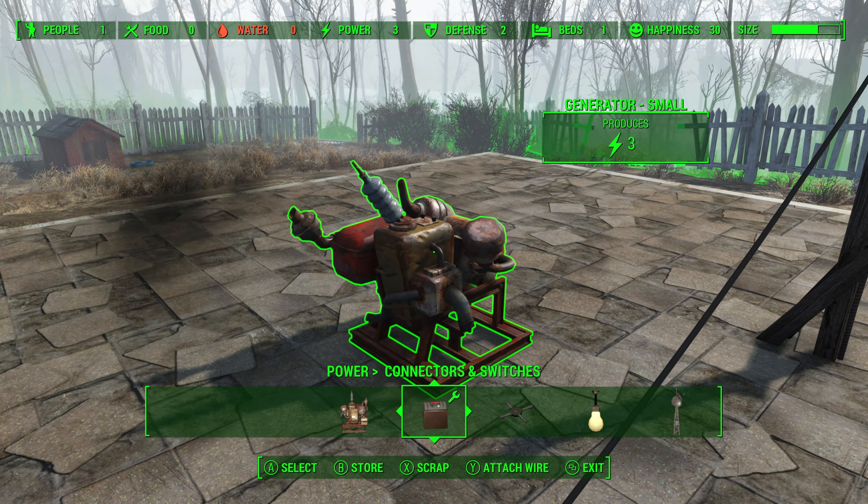Now what we're going to do is move this conduit, and as a result of moving, notice that the wire has basically jumped back to the conduit. Now — this is important — we're going to go ahead and store this wire. It may not look it, but this generator is actually wirelessly connected to this power pylon right now. So let's go ahead and prove it.